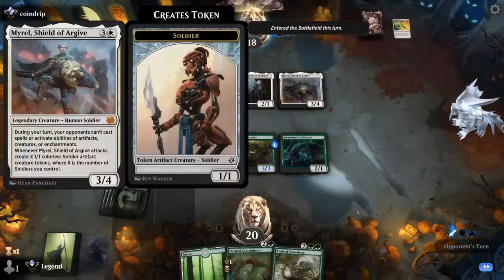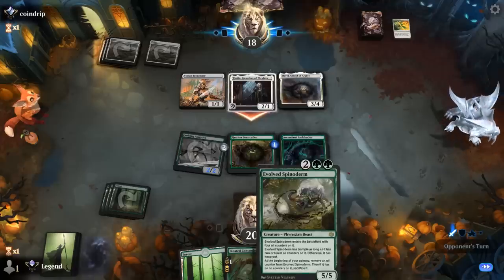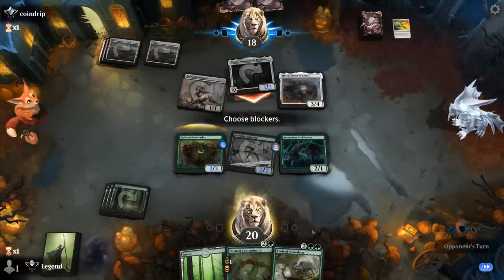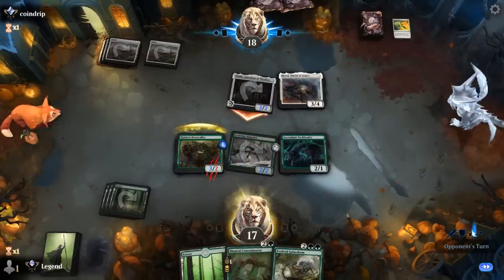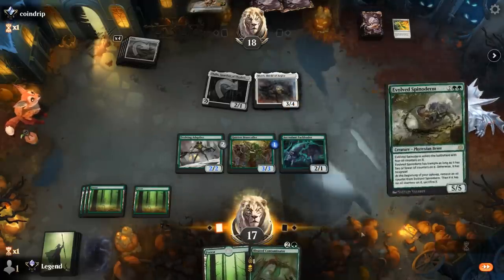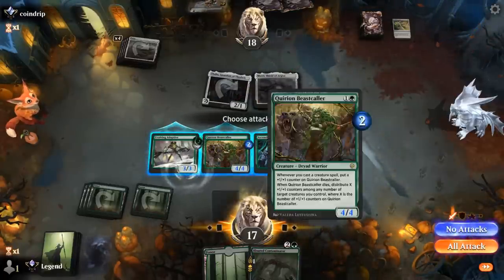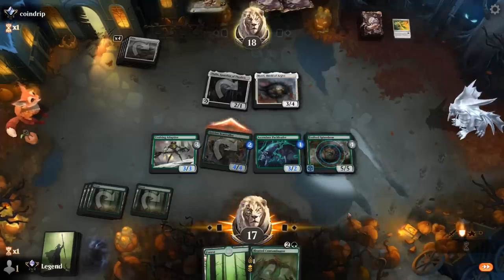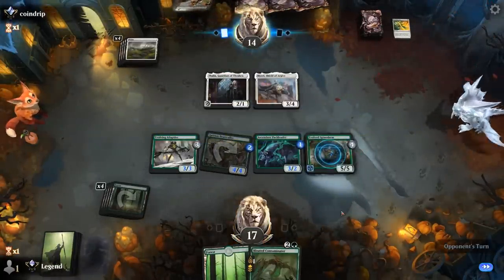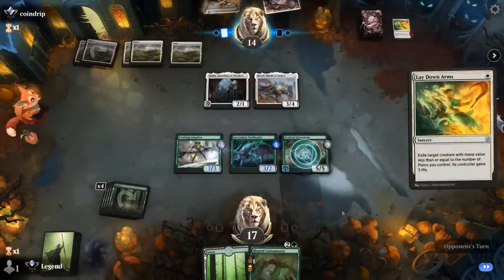Shield of Argive could be a problem, but Spinoderm blocks it quite well and they won't be able to remove it. Thalia and Frontliner attack, so we can eat the Frontliner. Time for Spinoderm. Beastcaller gets to attack at least. Next turn Contaminator still grows the Adaptive. Topdeck? Our Defiler of Vigor would be great. Opponent had another Laydown Arms, as we suspected, and a Siege Veteran.